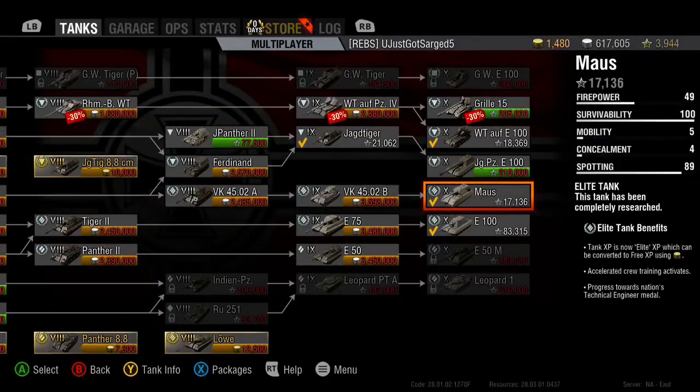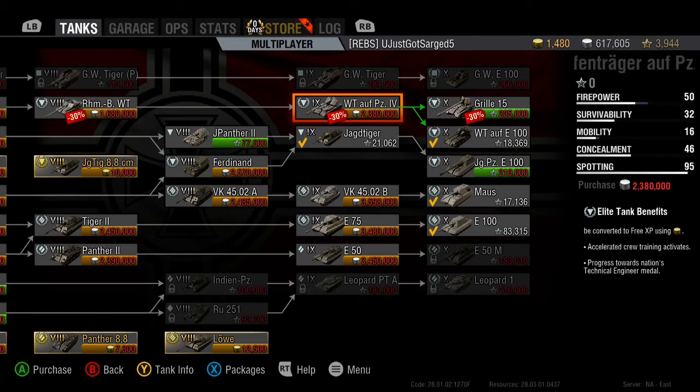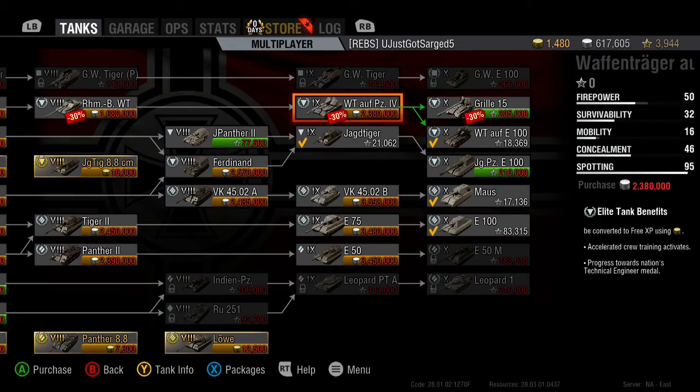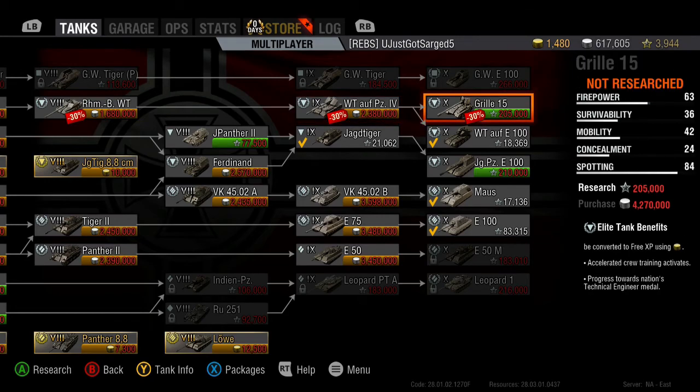Bad news is you have to go back down to tier 9 with the Waffenträger Panzer — hated saying that — you have to get this tank back in order to get the Grille 15. There's no other way. I hated this tank so much I thought I was done with it. Looks like I have to go back to it, and I'm not gonna be getting the Grille 15 anytime soon as you can see by my silver situation.